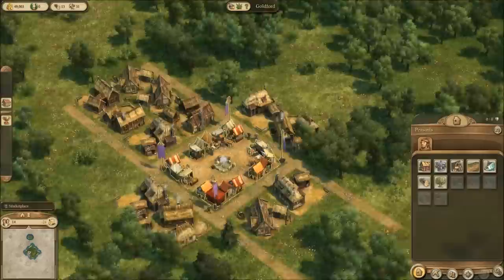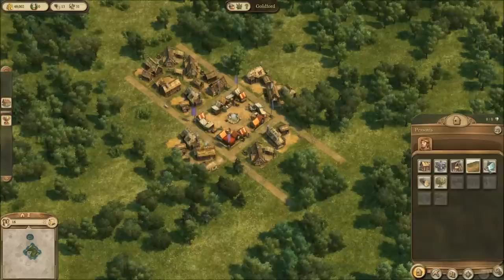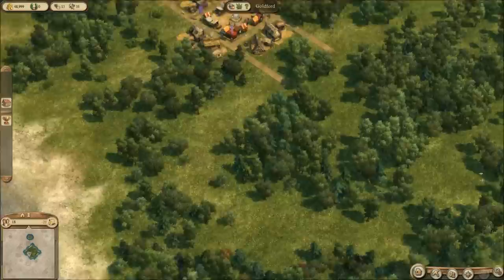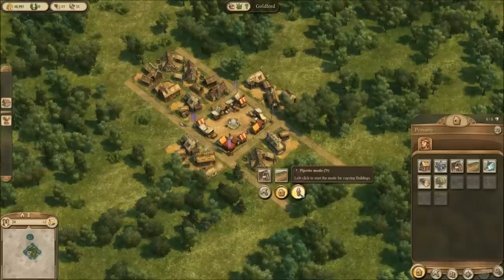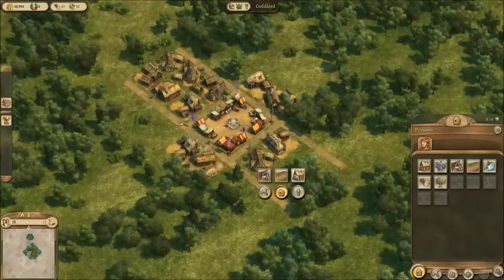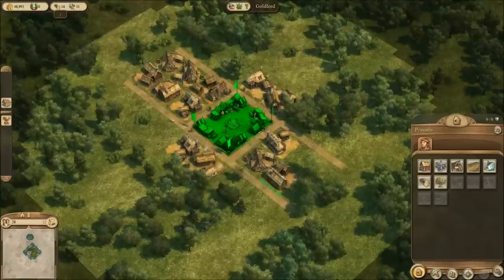Alright so we got a good base population of peasants going here. I really should have rebound my hotkeys before I started this so that I could speed things up, but oh well — next time I'll rebind those hotkeys. The pipette tool is my favorite tool in the world, so not having that bound close enough to my WASD hand is a problem.